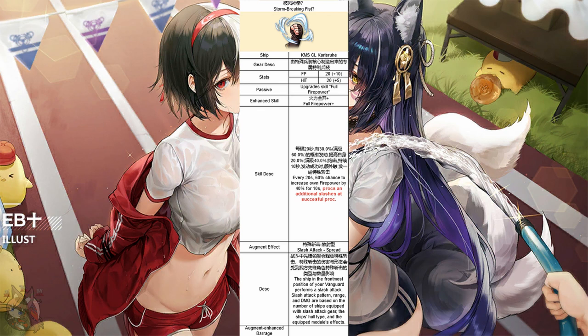Moving on, Karlsruh's augment module gives 30 firepower and 25 hit stat. It performs the basic slash attack, nothing special, and we are upgrading full firepower — and it just adds an additional barrage. This is the lamest specific augment module I have seen. Why not just use a generic? It certainly feels like a waste of augment stones.